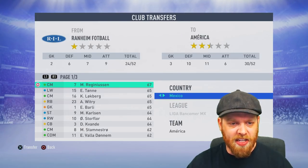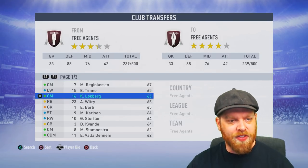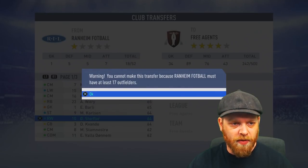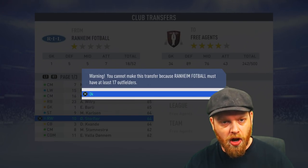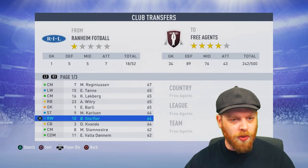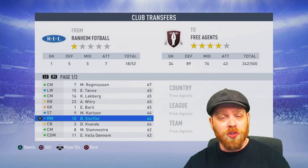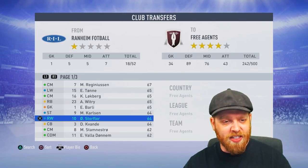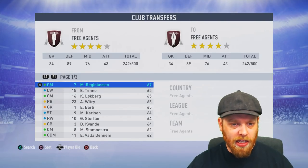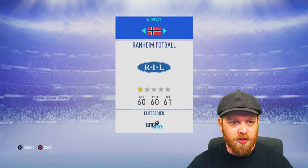Now the first thing you want to do is start offloading some of these players to the free agency list — as many as you can get out. You usually have to have 17 outfield players, so offload as many as you can to start with. We're going to get rid of them all eventually. You get the message that says you cannot have any less than 17 outfield players. Now we are ready to start doing the transfers. You can do it realistically if there is a transfer out there that you do want to make. But what we're going to do in this one is set up some ridiculous team to play in the Norwegian league. Basically all we want to do now is back out and go and find some players that we want to transfer across to this Norwegian team.